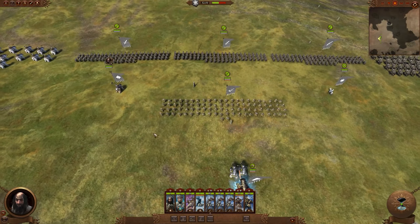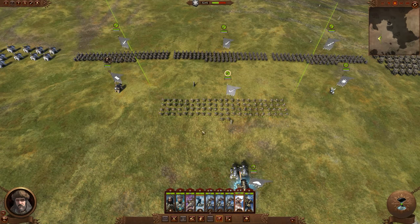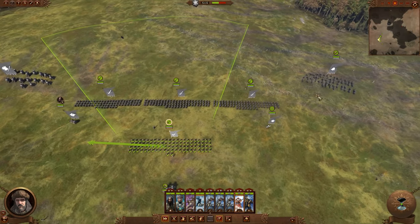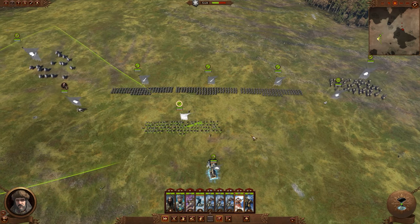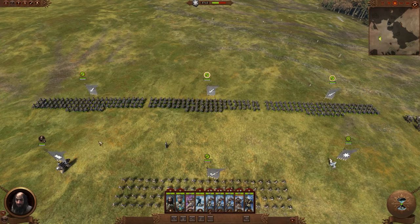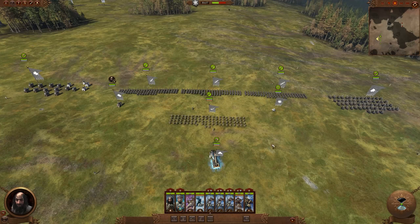More important than any of that is learning to use your drag select boxes with blistering speed — what we'll call a quick drag box. A quick flick of the wrist with a little hold of the left mouse button lets you quickly select one unit, multiple units, lords and heroes, and then issue orders without having to click on individual models. Sometimes you might click in the space between models and miss entirely, so try to get into the habit of the quick drag box — it's what you'll want to use to control the army most of the time.